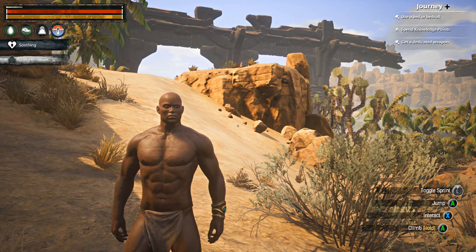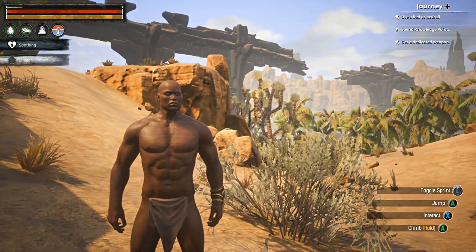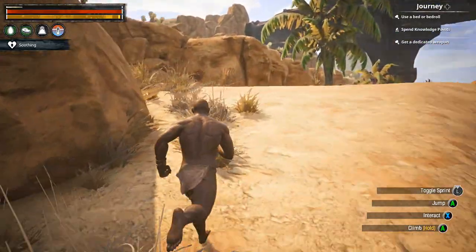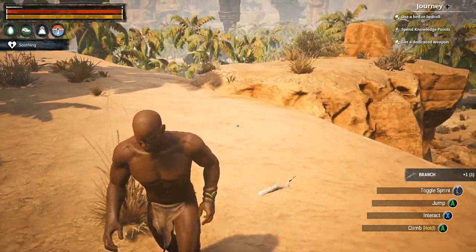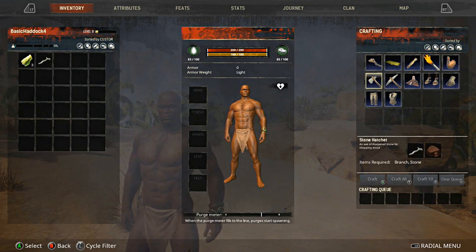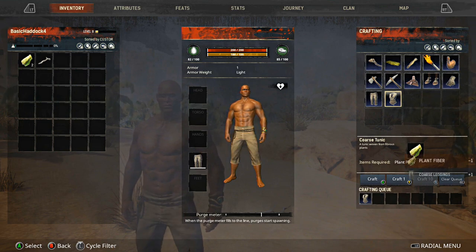When you die in this game and you haven't saved with a bed roll, you basically lose your stuff. Apparently I don't have my clothes again. But this is a good opportunity to show y'all how to craft in case you're deciding to pick this game up. Press the start button and go to your clothes section. Craft two of these and let them spawn on your character — you'll see it in a minute. Alright, my pants are on, shirt should be there in a minute.